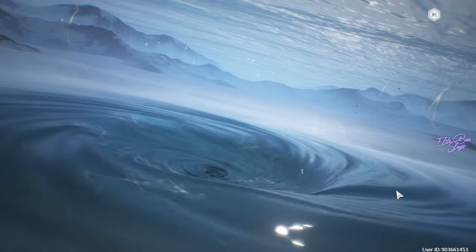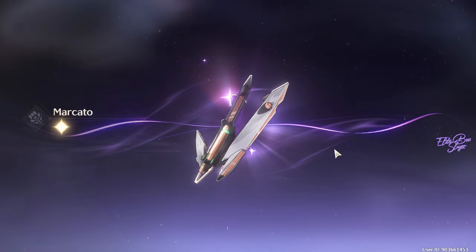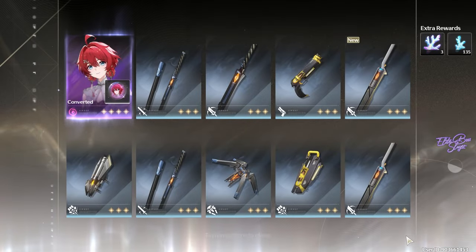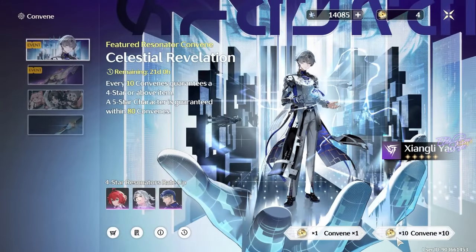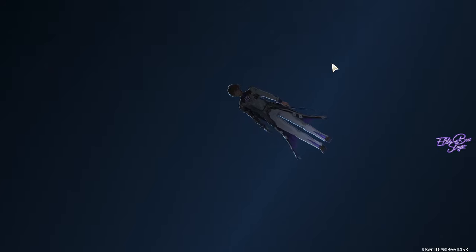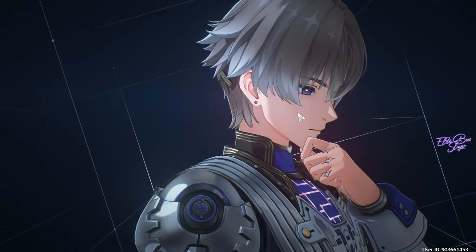So this is me summoning for Xiangli Yao. I have around 14k primo — I'm sorry, I forgot the name of the currencies in this game — and I have 44 convenes. I also bought around 30 more convenes just to summon this guy, because he looks very cool and I lack the coolness in myself, so I want to summon a cool character so I can be very cool in game.